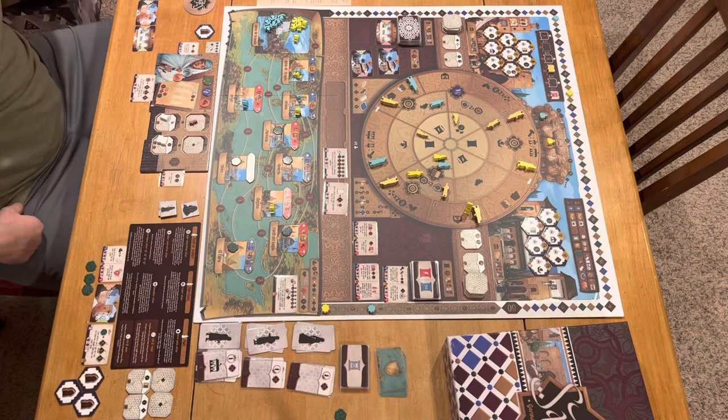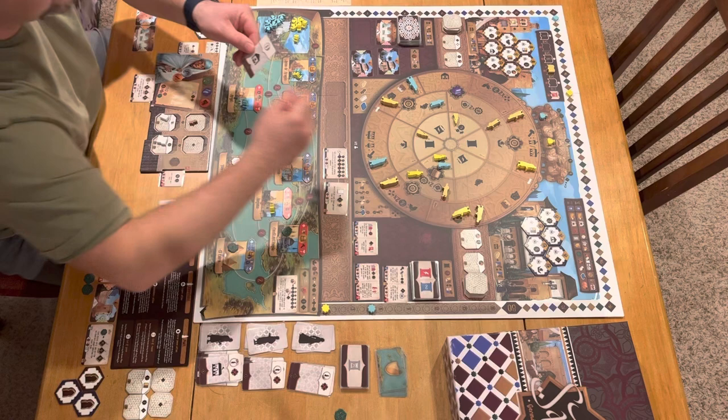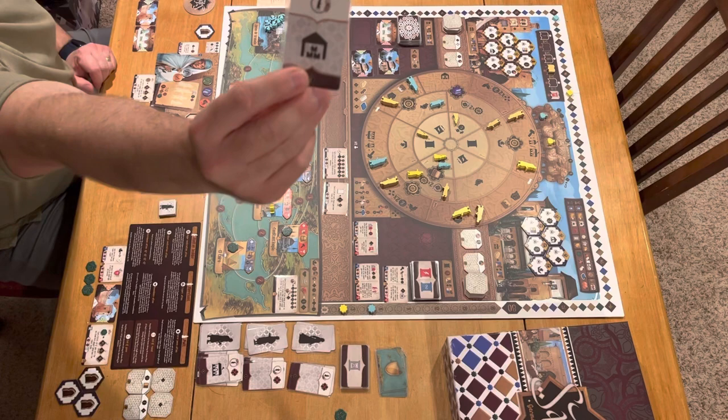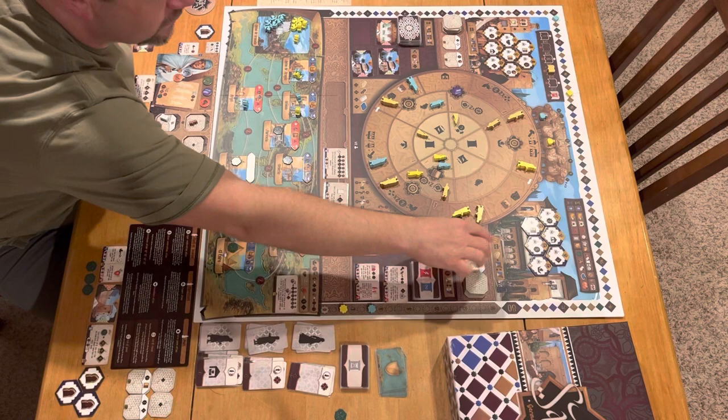Back to the Automa for his final turn. The card says move to the spot he's already in, so he just lays down. He gets two pariah points and takes the upgrade-the-warehouse action, taking the warehouse with the most boxes.